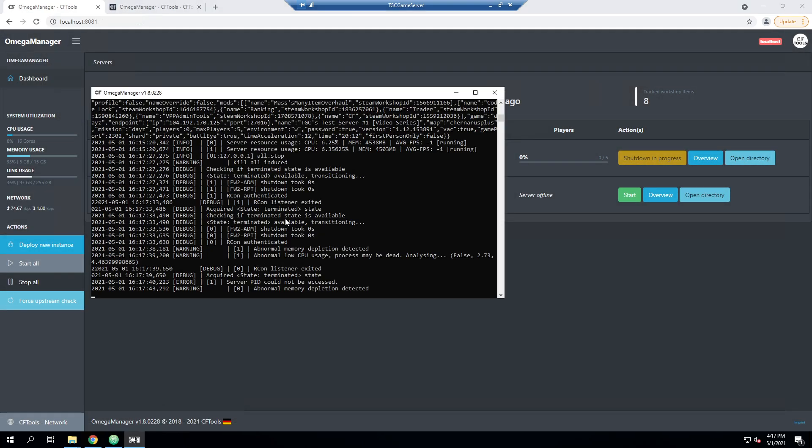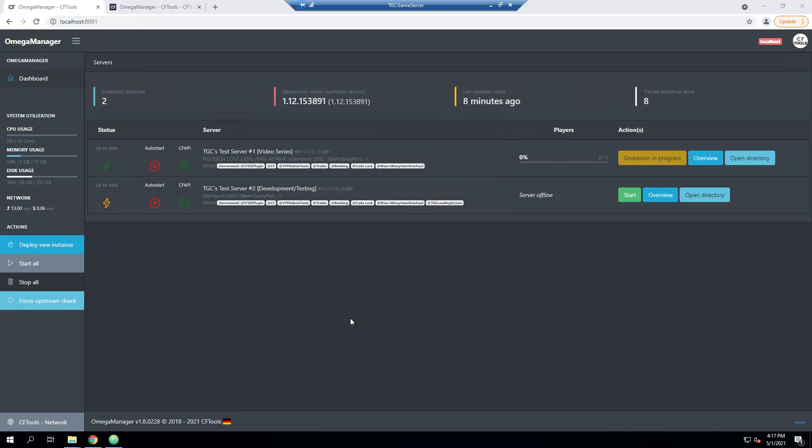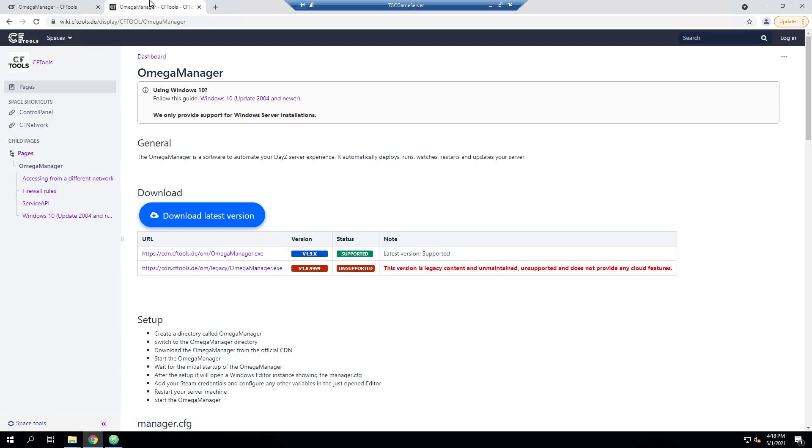I'm going to go ahead and open up Omega Manager, do Ctrl+C to let it close, and then we're going to go ahead and get the latest Omega Manager exe. Currently it looks like auto-update is not going to be updating to the latest version until the old version of Omega or Control Panel is shut down, so I need to go ahead and download the latest version — I will have this linked in the video description, this link may change so I'll make sure to get it updated. As you can see there are two versions here: the latest of the legacy version and the newest version. We're going to go ahead and download that.